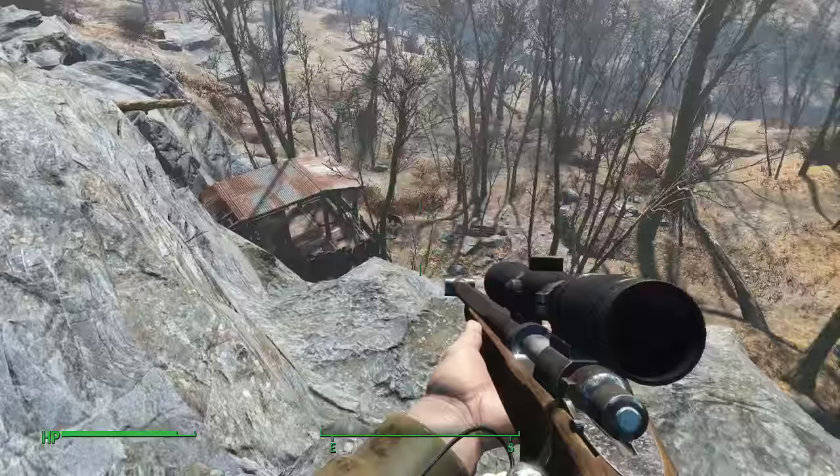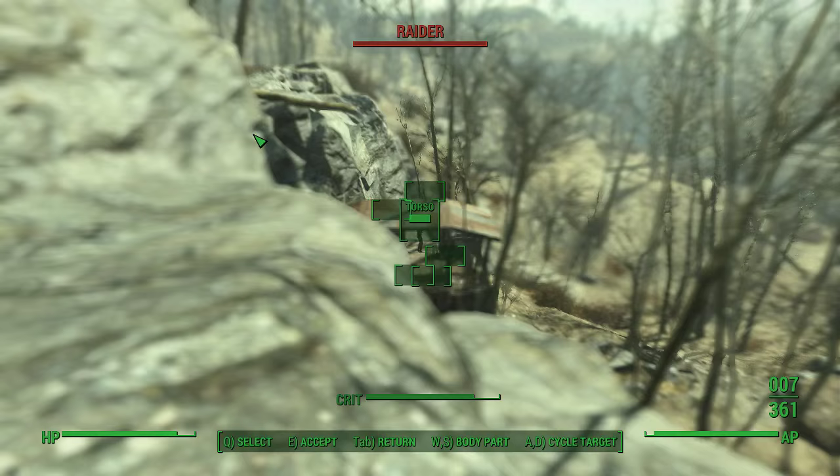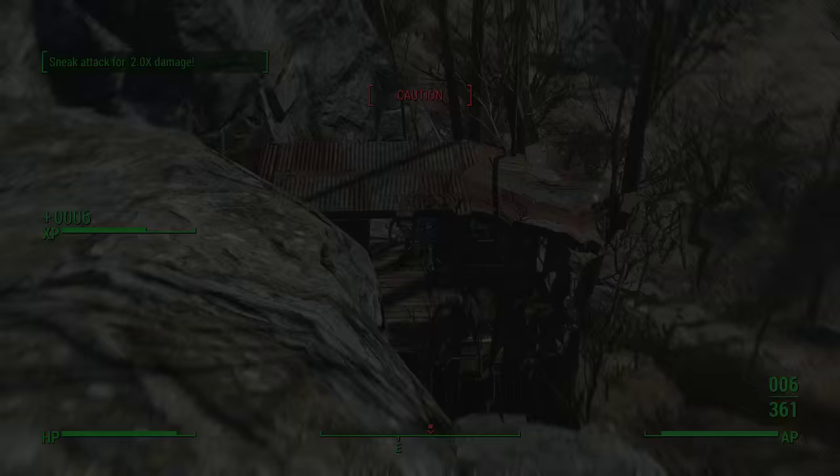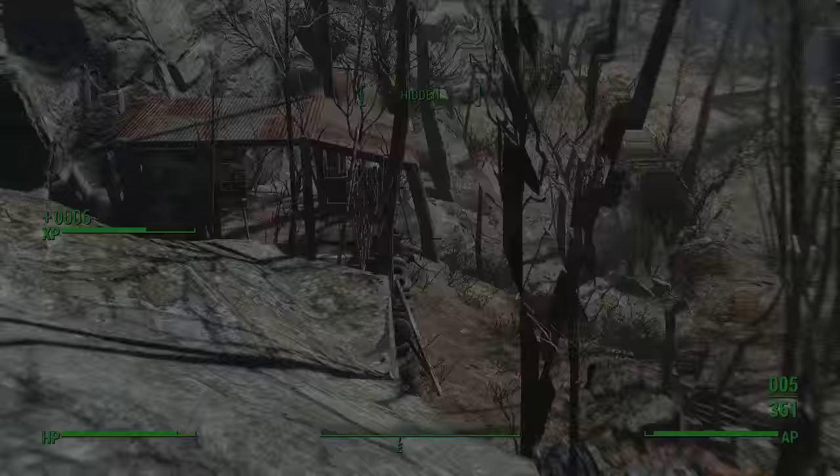There it is — this is the raider shack. As you can see, they are hostile, so we're going to take them out. That's one down, and I do believe there is a little dog down here too.